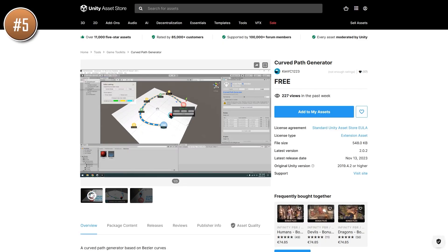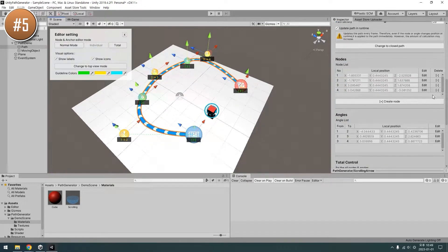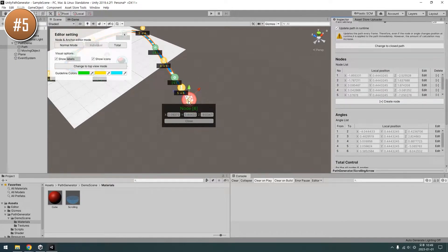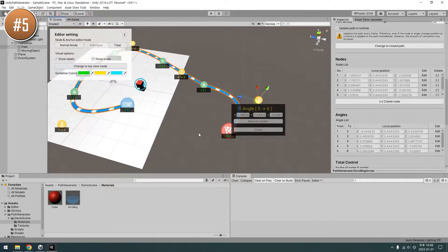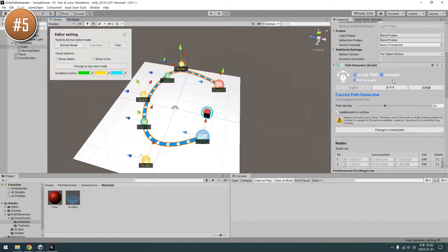Then if you have curved paths in your world, check out this tool. You can generate meshes with curves and very easily animate the visual. It features lots of gizmos that you can easily drag to get the exact shape that you want, you can easily add or move points, and you can move objects at a consistent speed alongside the spline. There are plenty of these tools and this one seems pretty great. If you want to learn how a tool like this actually works, you can go watch my spline tutorial.